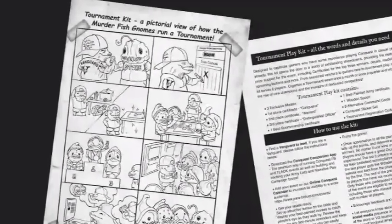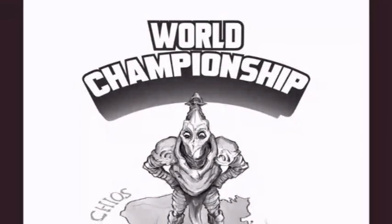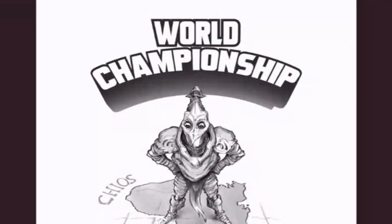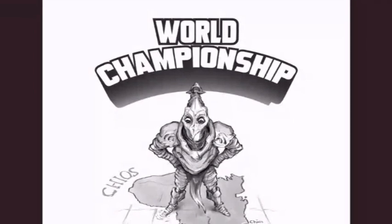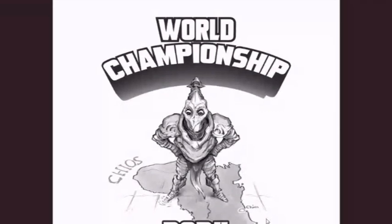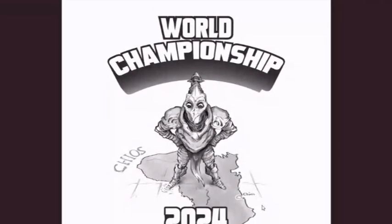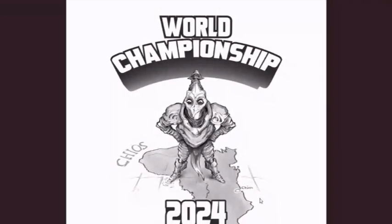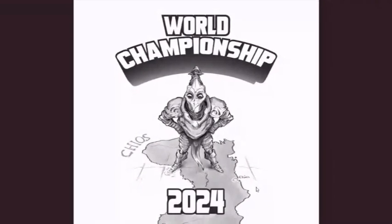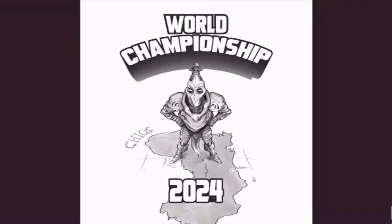If you're a fan of organized play and tournaments, you're really going to love this next bit. Next year will be the first ever world championship Conquest: The Last Argument of Kings tournament. It'll be held in Chios, an island off the coast of Greece — the homeland of Conquest — and they said in the happy hour that the tournament would be just off the beaches there. To qualify, you'll play in qualifier events throughout the year. Each community locally can host up to four qualifier events, with a minimum of 12 players each. Any convention events where Parabellum is attending and hosting a tournament will also give you points toward qualifying. You'll get points both for attending and for winning, so winning certainly increases your chances of getting invited. More information about this format is coming soon.